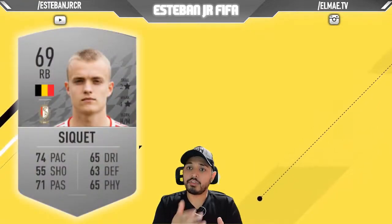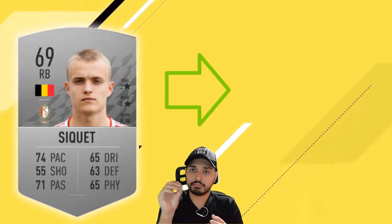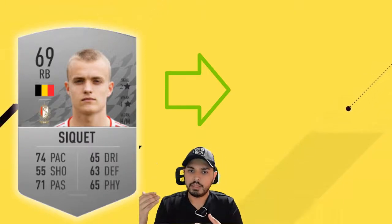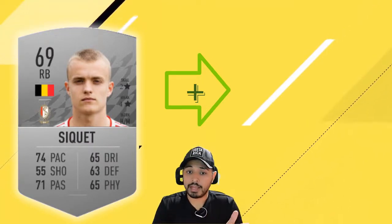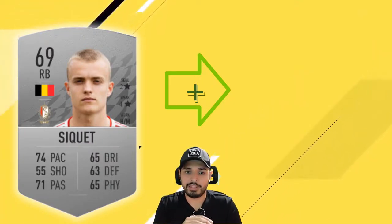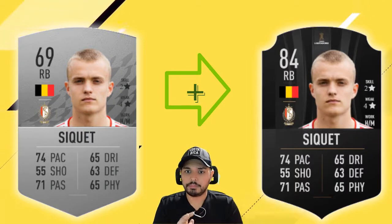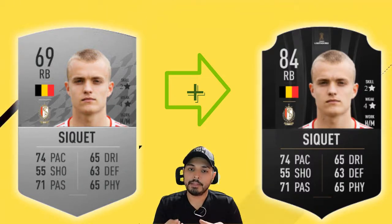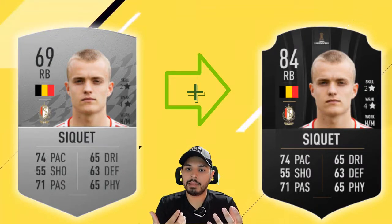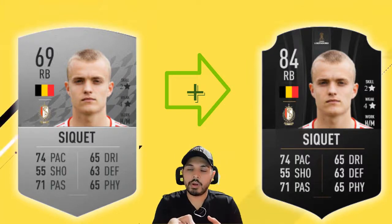Our next player is from Belgium — we are talking about Seget. He is a 69 and he can scale to an 84. He is playing in the Belgian league and has 74 pace and 71 passing, which I think is the best passing we are seeing in this top 15. He also has good stats in dribbling, defending, and physics. For me, he could work as a wing back solution for people who prioritize physicality and passing over pure pace.